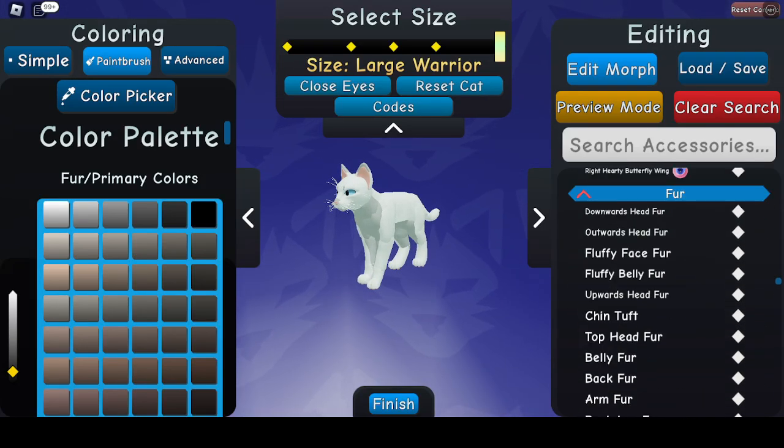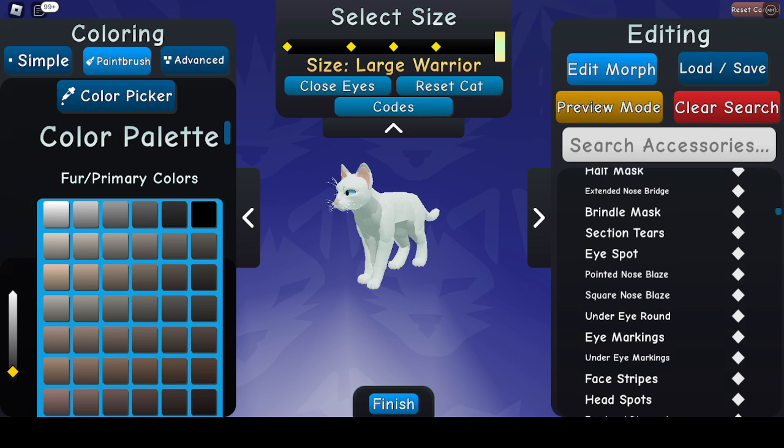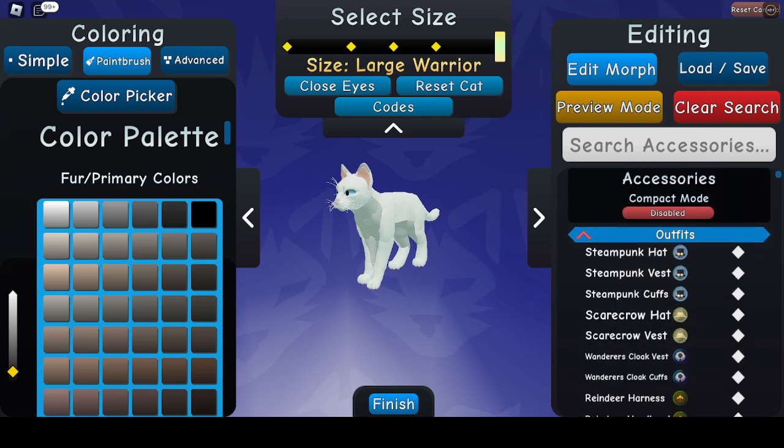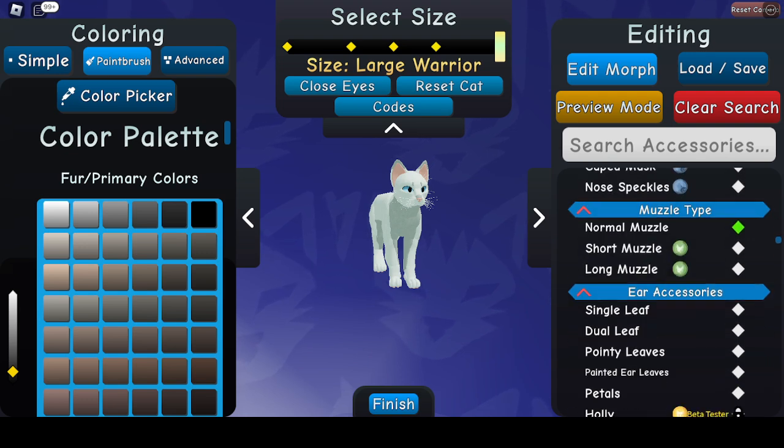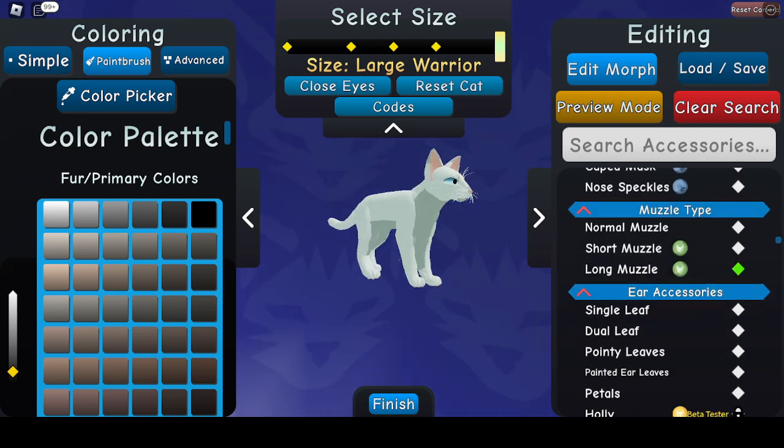Hello, my name is Corvid Feathers, and I'm going to show you how to make a basic fox — not a cat — in Warrior Cats Ultimate Edition. So what you want to do is, if you have the muzzle game pass, you get the long muzzle.